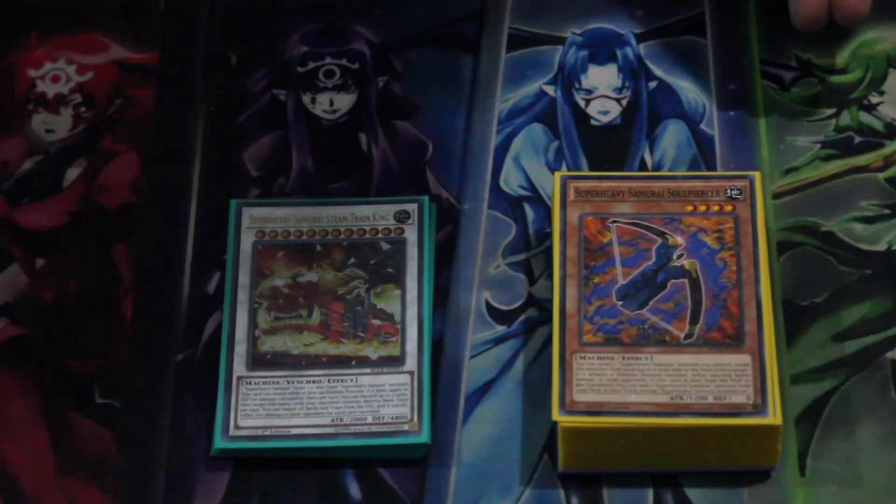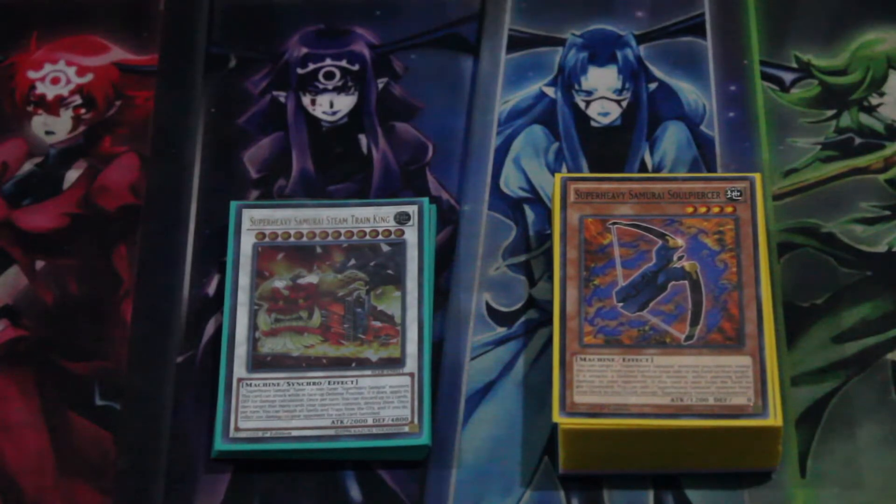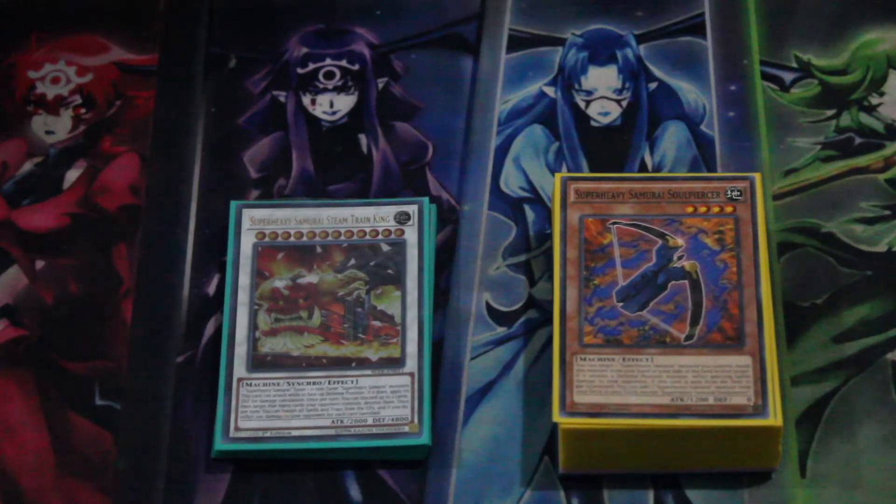What's up guys, Brian here representing the Overlay Network bringing you an update to Super Heavy Samurais. Rise of the Duelist gave us the Link that we were missing, and Eternity Code had the Level 5 Synchro which I think I had in the last profile. Some changes have been made — not as heavy a Kaiju lineup, more hand traps, and a couple of tech choices in terms of Super Heavies I decided to put in. Some changes to the extra deck too, obviously since the Link came in.